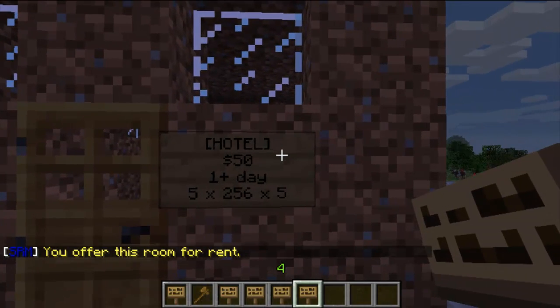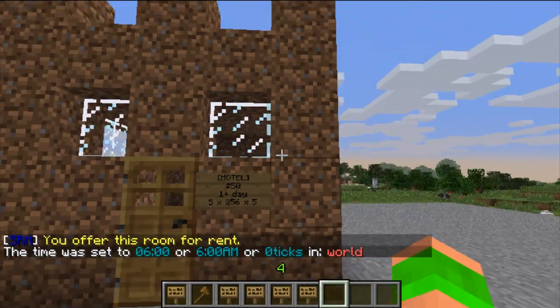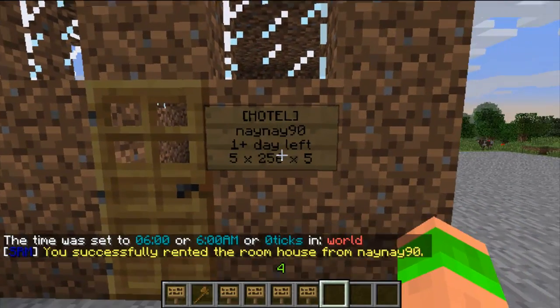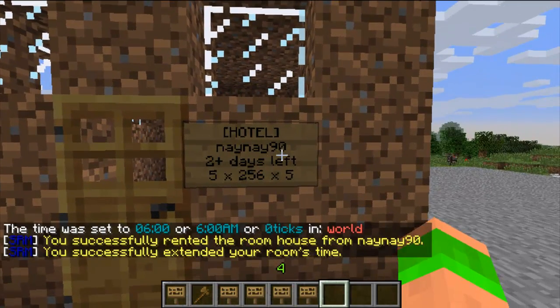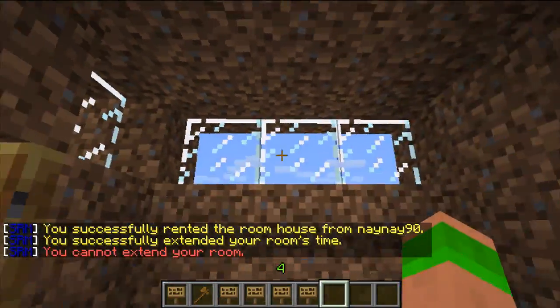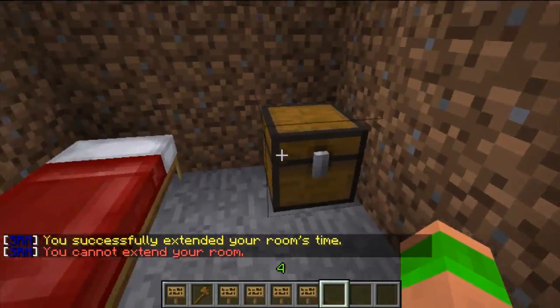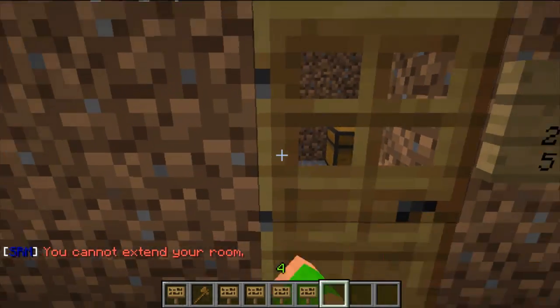Then once again it's the same — just right-click the sign and you'll become the owner and get access to the room. You can right-click up to twice, but this can be changed in the configs — you can potentially do it as many times as you like.